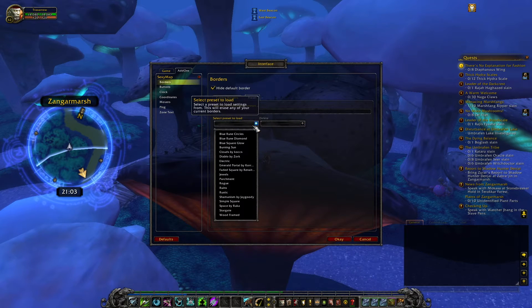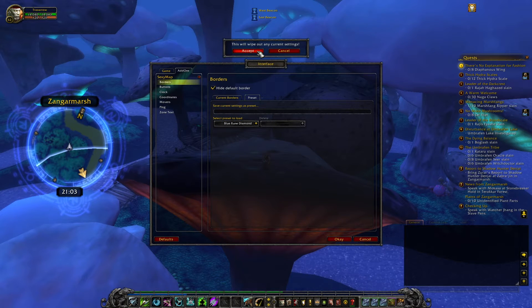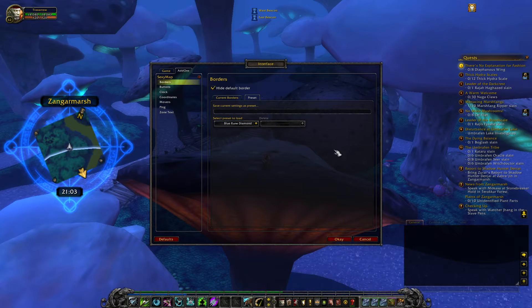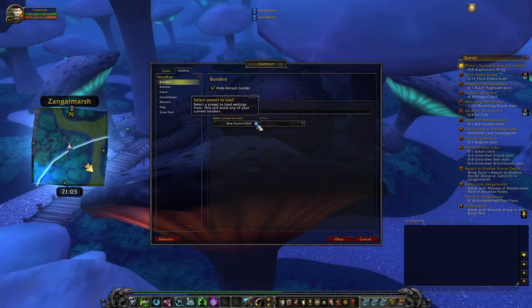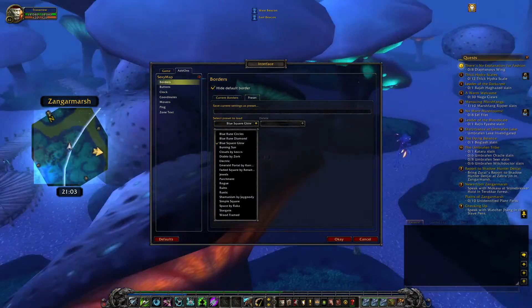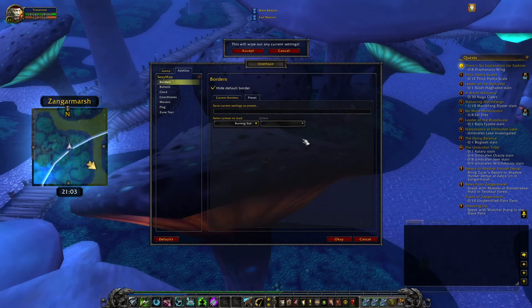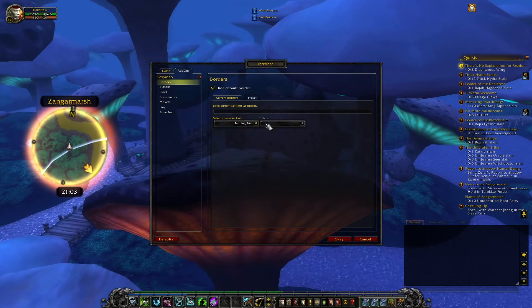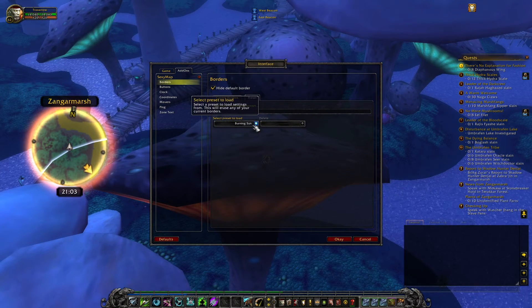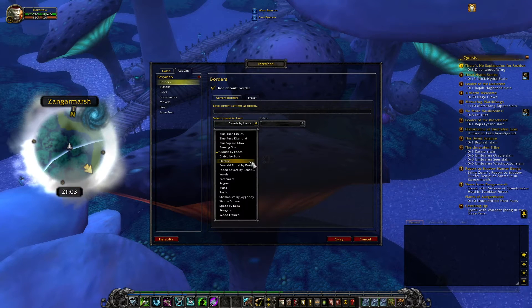You have the blue rune circles - that's this one. A diamond - so it will wipe out all my current settings. This is the diamond. Blue square, a square glow. I don't like the square minimaps because you get empty space to the sides. Burning sun sounds fancy and it looks fancy, especially when you're a blood elf in my opinion.